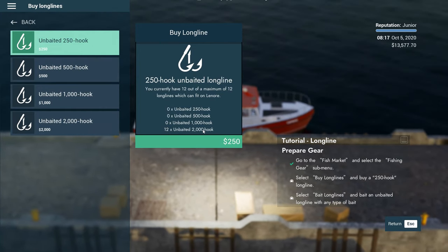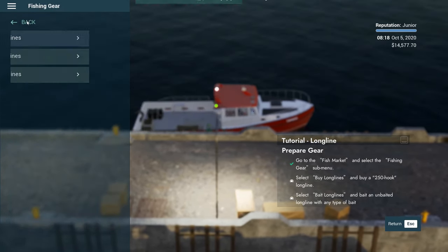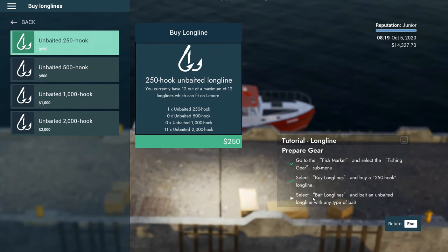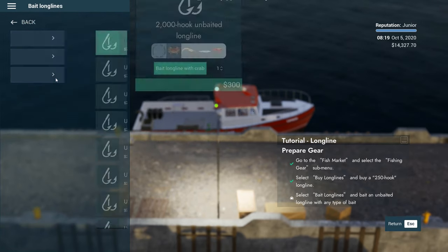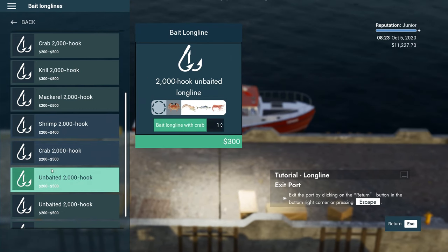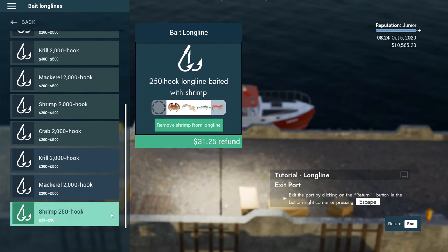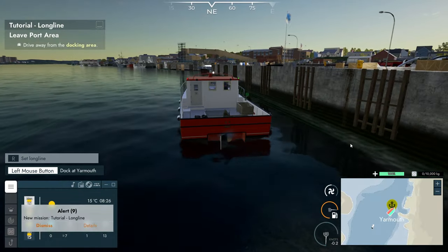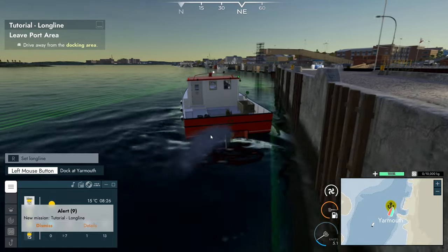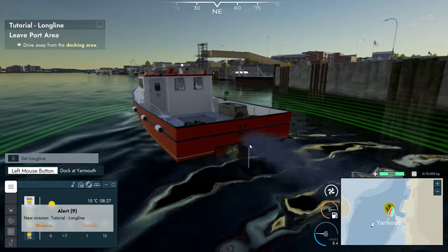I've bought 12 2,000 hooks — now I can't buy 250 hooks because we've got no space left. We're going to have to sell one in order to go back in and buy one. That's not frustrating at all. Select bait long lines and bait them — we've got more stuff to bait them with now. I've got to ask the question: is it necessary to have these icons so bloody big? Couldn't we make them smaller so I don't have to scroll down to do this? Drive away from the docking area — the water here I'm sure is very clear but I don't think it's that clear. And that still looks like smoke coming from the wrong part of the boat — unless that's the exhaust.